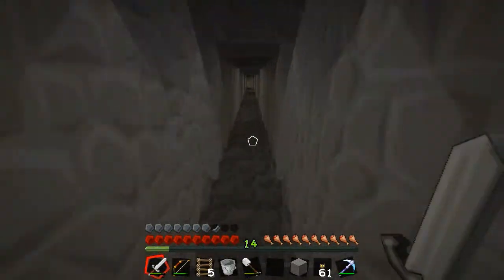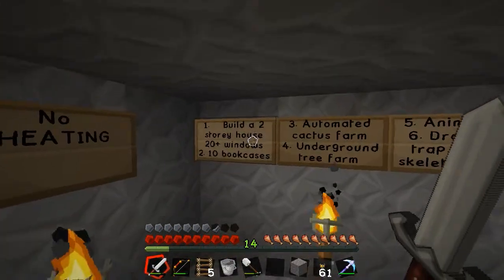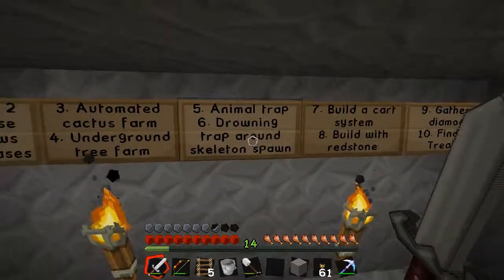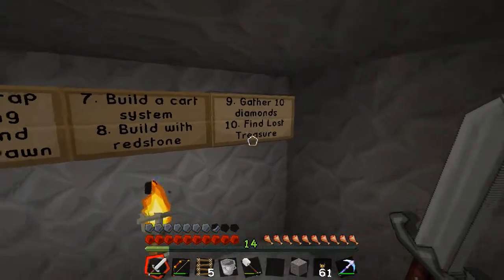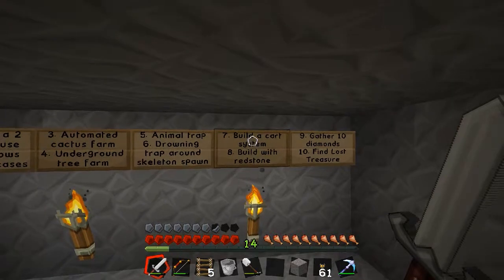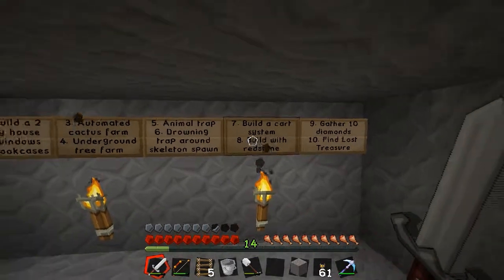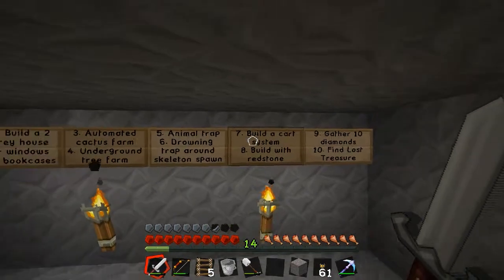I'm really pleased with that — it's working perfectly now, it just took a bit of perseverance. Let's quickly go back up to the challenge room and have a look at what we've got left to do. So here we are again: two-story house — done; 20 windows — done; 10 bookcases — done; cactus farm — done; tree farm — done; animal traps — still working on that; drowning trap around a skeleton spawner — done! Build a cart system, build something with redstone, gather 10 diamonds — done. We're slowly getting there. Build a cart system — I'm not quite sure what I'm going to do with that. I was tempted to build one to the stronghold, but that might be a bit too far. Maybe I could go to the End if I've got enough Ender Eyes, but I'm not sure whether that's going to happen.